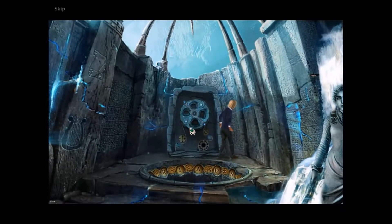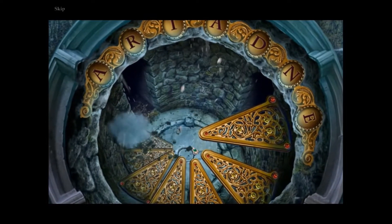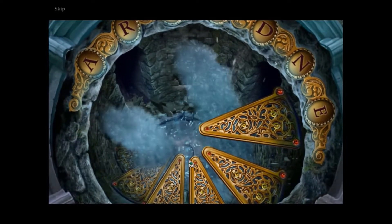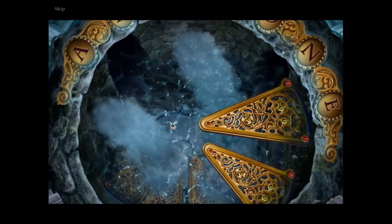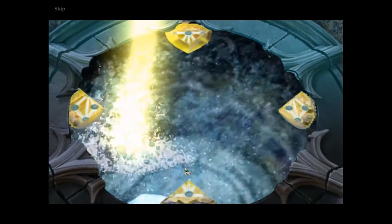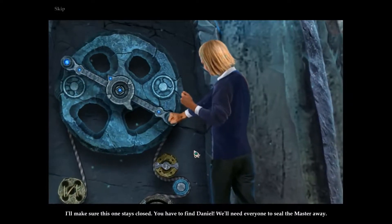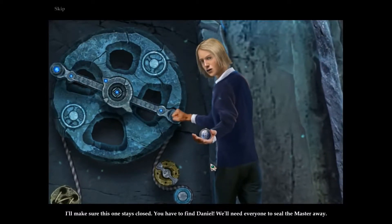Kind of convenient that there's a staircase. Poor Christian didn't have a staircase. Water everywhere. And that's the water thingy again. I'll make sure this one stays closed. You have to find Daniel - we'll need everyone to steal the master away.